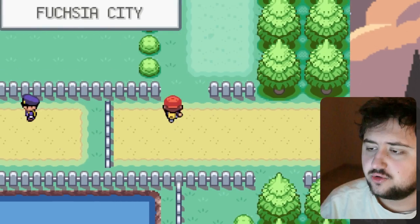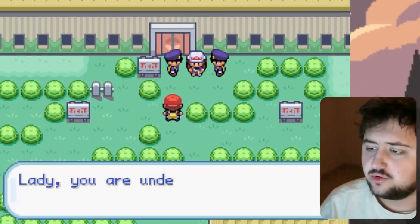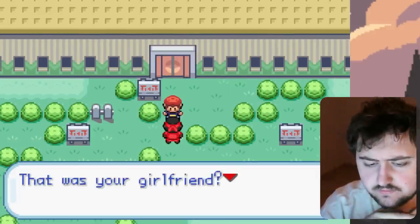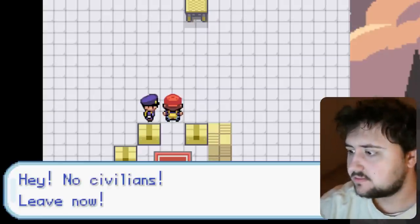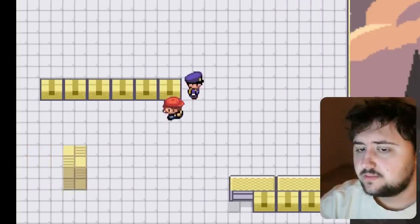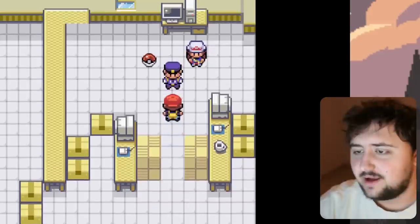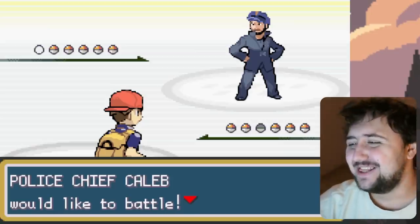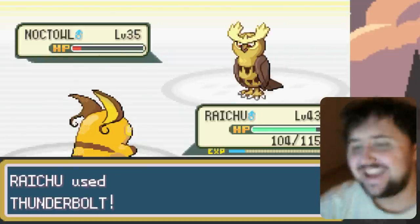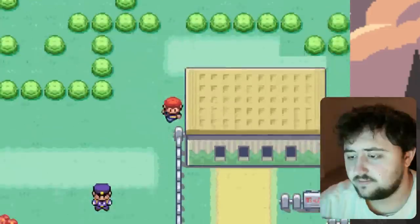Before we can take on Koga's Gym, it looks like Leaf — our temporary girlfriend in this game for some reason — is in trouble with the police and being taken into custody. So we have to save her, which means raiding the police station. We get all the way through, take on all the guards, and make it to the final police chief. His battle wasn't as hard as expected — Thundershock on Raichu is more than enough to sweep through his team. We save Leaf and can now access the Gym to continue our journey.